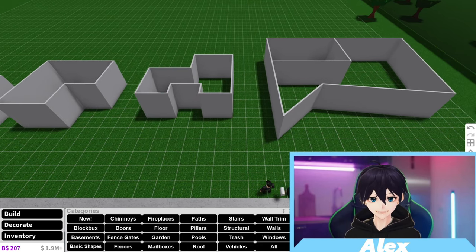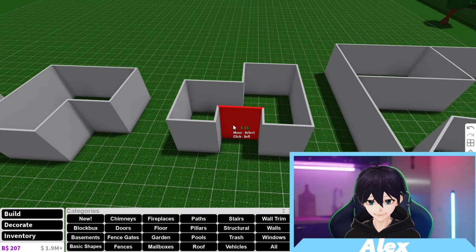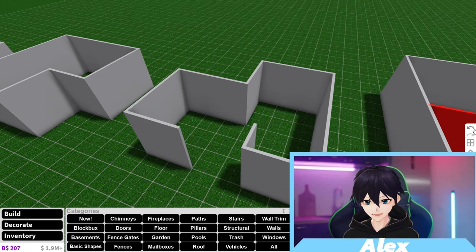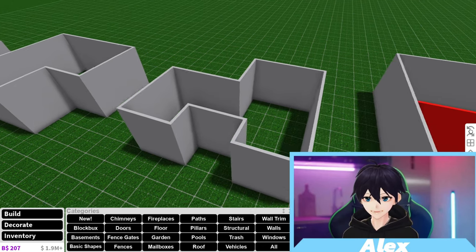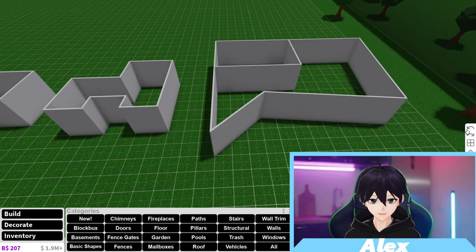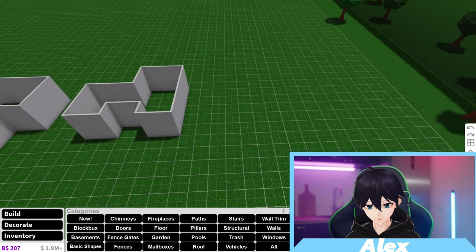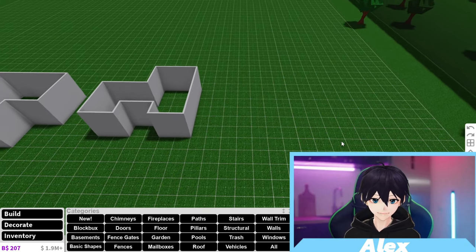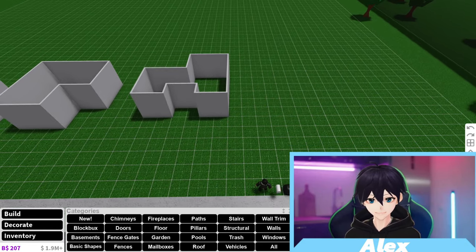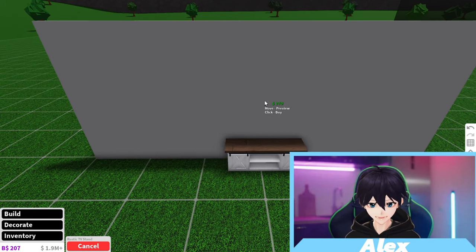The next tip is: use the undo button. When people are building, they usually press G to delete stuff and they lose money. As I said in my previous video, you want to undo because that will save your money — it's basically free. You can erase mistakes you made and redo them again. Use the undo button, not delete.